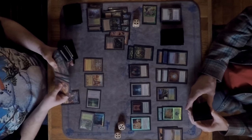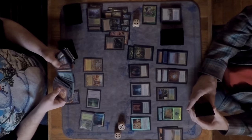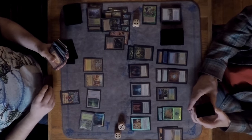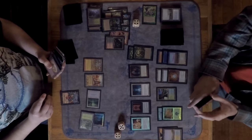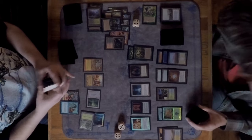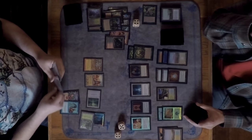It looks like Marshall did sideboard out most of his Living Wishes. He grabs a Peregrine Drake — stealing a Terravore from the sideboard might be the best option he has right now.